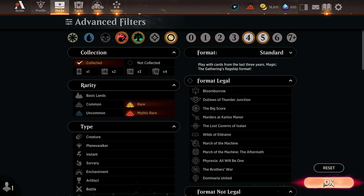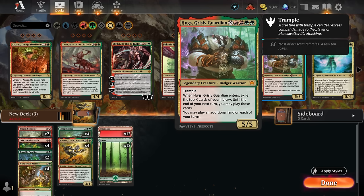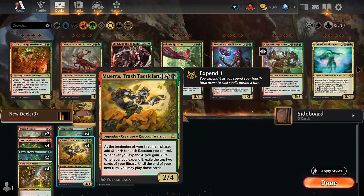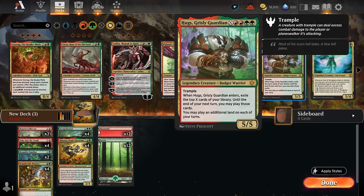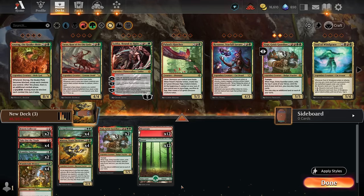Hugs Grisly Guardian caught my attention — we can cast it for four mana as a 5/5 trampler, but with additional mana available we exile the top X cards of our library and get to cast them until the end of next turn. Hugs also lets us play an additional land each turn. If we cast Hugs for X equals four, we expend eight, triggering Muera's ability to exile the top two cards again. Chaining these together keeps cards flowing, so we add two copies.